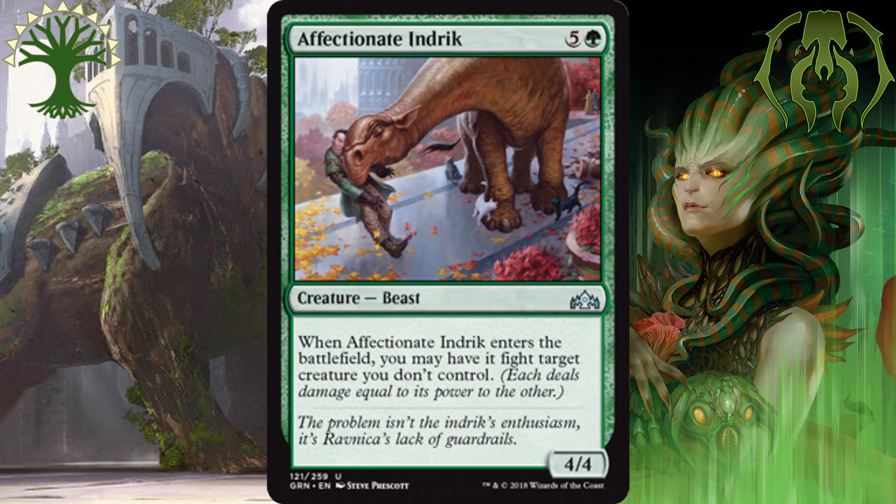In the number 2 spot, I have Affectionate Indrik. For 5 and a green, you get a 4-4 creature, and when it enters the battlefield, it also fights a creature. Sometimes it's just trading, and that's worth stabilizing against some evasive or monster annoying creature. But this is a much bigger body than Kraul Harpooner, and it also doesn't have to target a flyer — it can target any creature on your opponent's side of the board, and with it being bigger means it will hopefully survive that engagement. I like this card, and I have it as the 2nd best green uncommon.